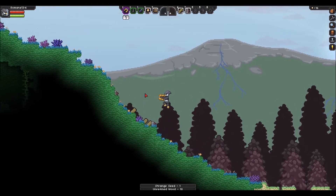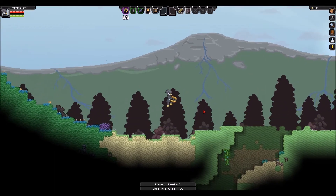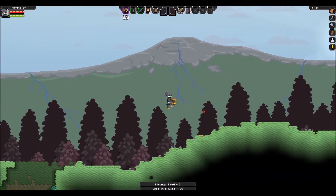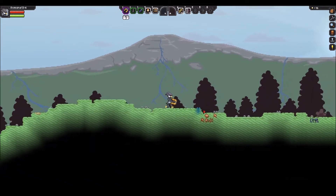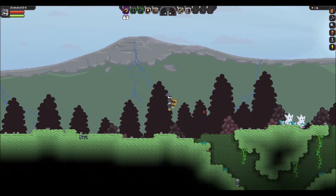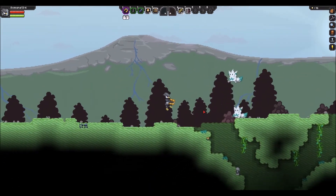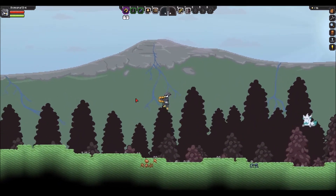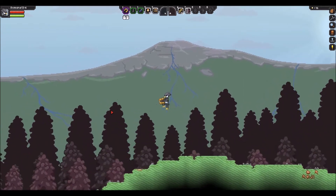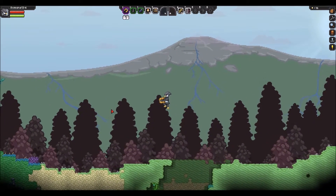The animations and stuff of this game are just awesome — like just the tree chopping, it just falls over. It's pretty cool. So let's go see what's over on this side. There's not much in the way of trees, that's for sure. Hello — they're bad. Stay away. Okay, so let's not go that way.